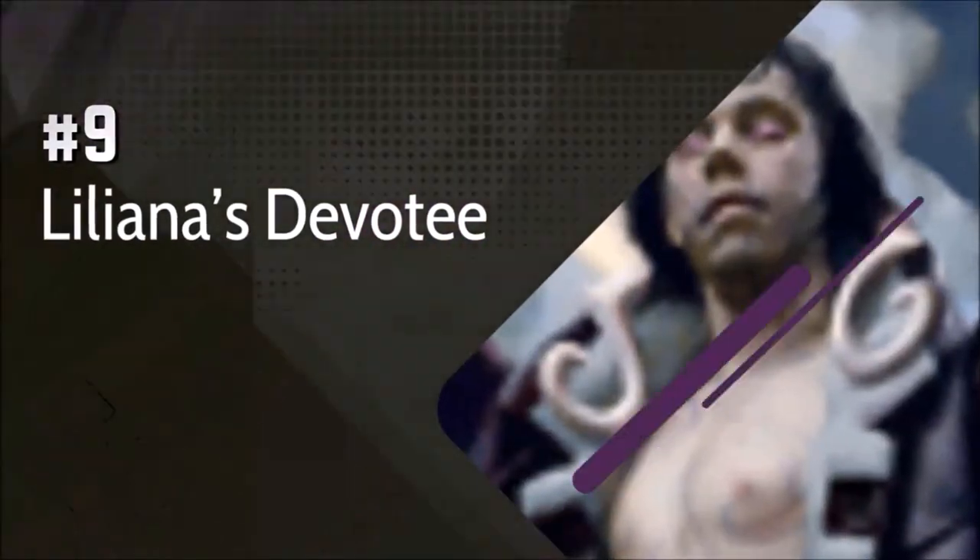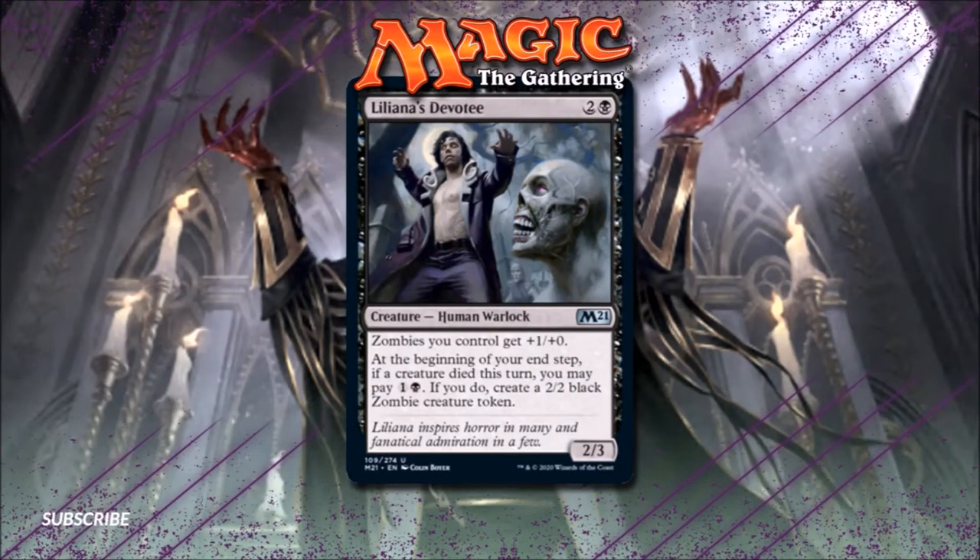Number 9: Liliana's Devotee. Liliana's Devotee is definitely built for zombie tribal decks, but it could also prove to be a fine budget option for other sacrifice-based strategies. For decks that are already looking to sacrifice their creatures for value, the triggered ability on this card is a very handy source of extra fuel. It is a tad unfortunate that the ability only triggers on your end step. As opposed to cards like Ophiomancer, the mana requirement doesn't feel too great either.